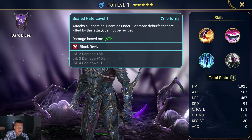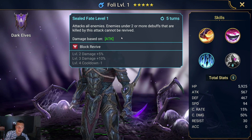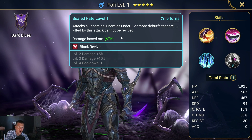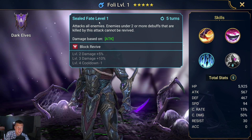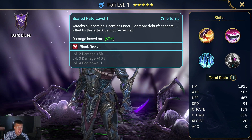His A3 attacks all enemies, and enemies under two or more debuffs that are killed by this attack cannot be revived. He's going to work well with debuffing teams. You won't get value in boss fights like a dungeon boss or clan boss, but this is going to be amazing for the Ice Golem and can be really good in the arena if you're willing to micro it correctly.